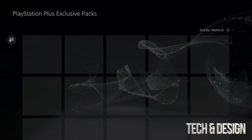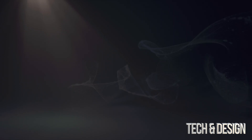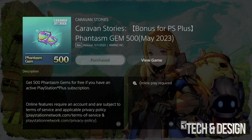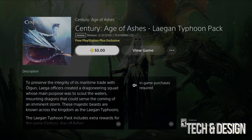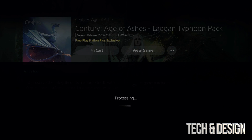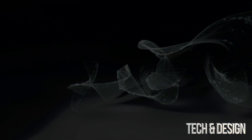Again guys, I cannot stress this enough — always have your games fully closed for this to work. Because if you don't, once you log into the game you're not gonna see these things. Whether it's a pack that you're downloading or something else, nothing's gonna show up on your screen once you log into the game if it's open already. If you just minimized it, then went here, you have to fully close it.